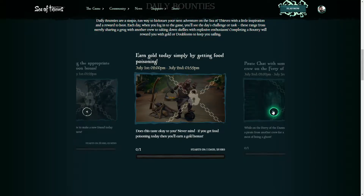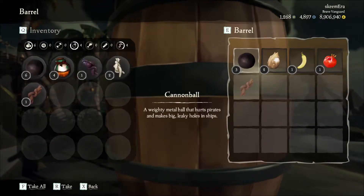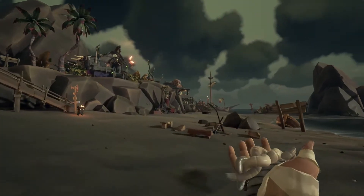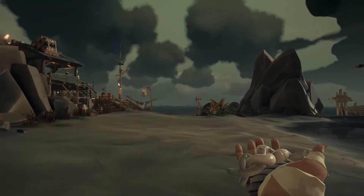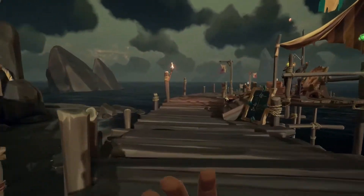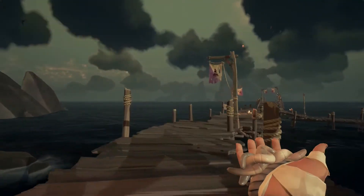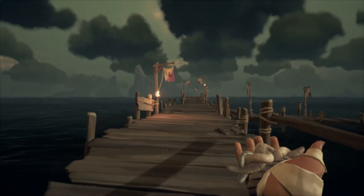The bounty for July 1st is to earn gold by getting food poisoning. The easiest way to accomplish this is to simply grab some fish bait from barrels at the outpost you spawn in at, and eat until you throw up. Consuming one piece of bait should do the trick, but forcing down two will speed the process up. Alternatively, you can consume raw or uncooked meat, including fish, chicken, or pork. Once you've decorated your surroundings with a shade of green, the bounty will be complete.